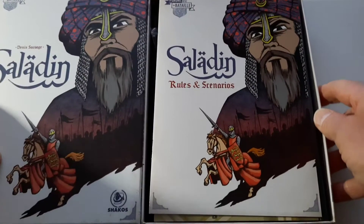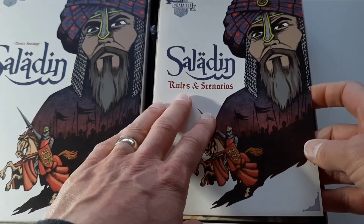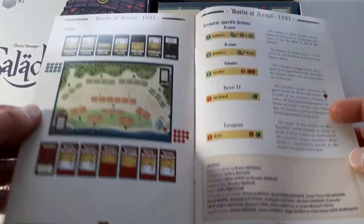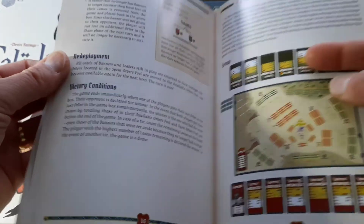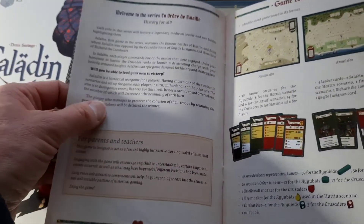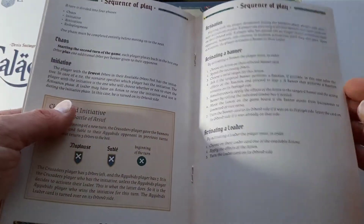It's again a really nice, stout little box — ram-full rules and scenarios, lovely artwork, a player's aid on the back. This book here is 23 pages. We've got the scenarios in the back, which is nice. We're probably up to sequence of play, and then setups — again really nice, lots of graphics and pictures.